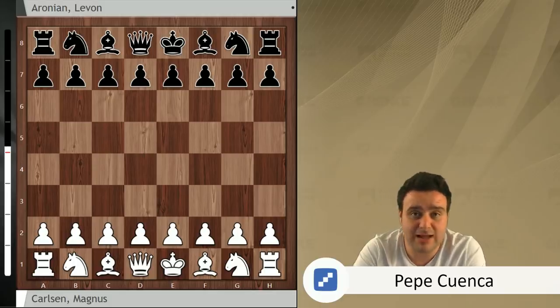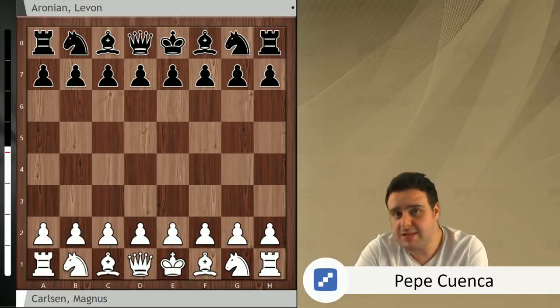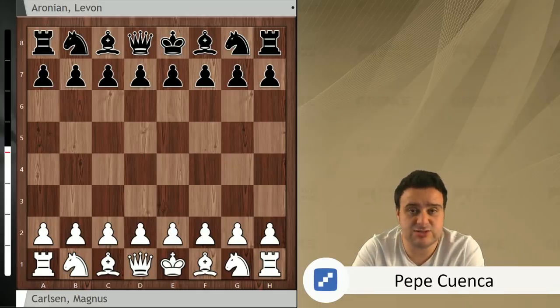This is a fight between Magnus Carlsen, the current world champion, and Levon Aronian, one of the best chess players in the world. He was maybe one of the favorites to win the candidates tournament last year, but at the end it was Fabiano who won that tournament and qualified for the world championship. Today's game has been a really hard fight, so let's cut the nonsense and start analyzing what happened in the 64 squares.